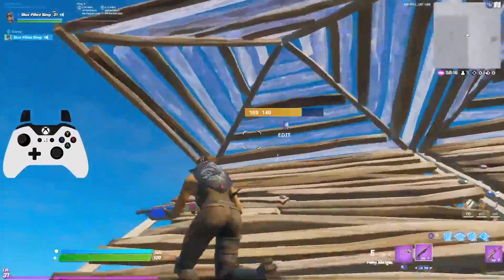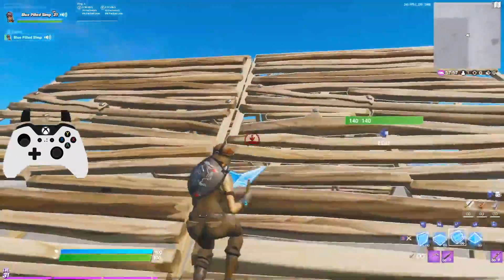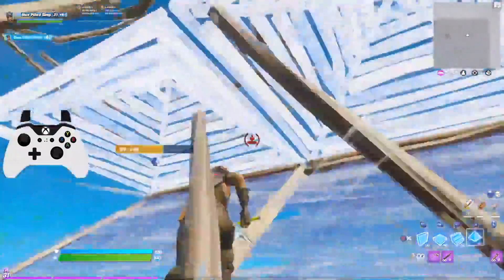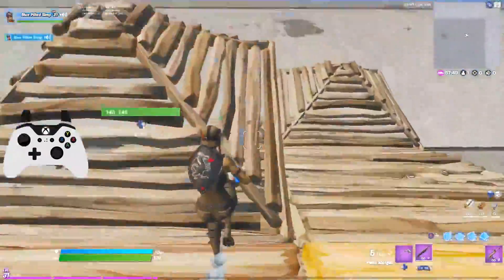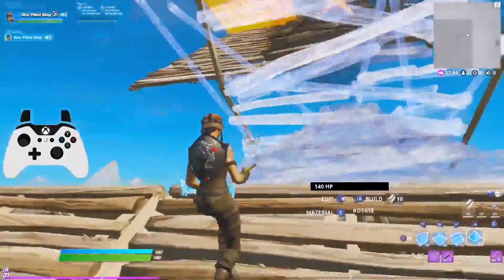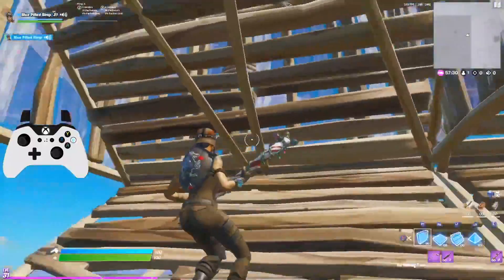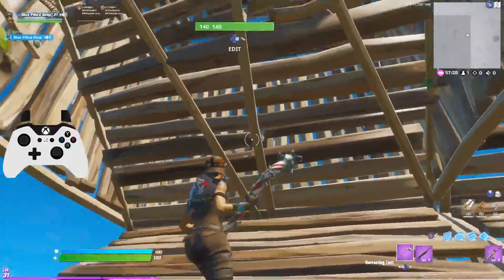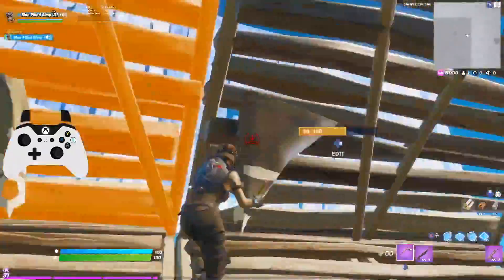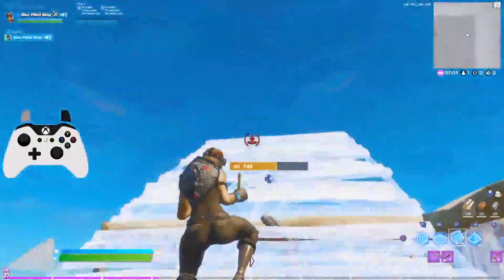There's kind of a problem with this though — a lot of times when you're ramping against another player you really can't tell exactly if your ramps are about to collide or whether the other player has high ground. As you can see, when I'm ramping up and placing cones at the same time, placing a cone doesn't give you too much of an advantage unless the ramps are already placed. Also, cone traps used to be an option but traps are no longer in the game.